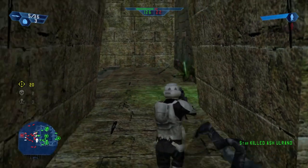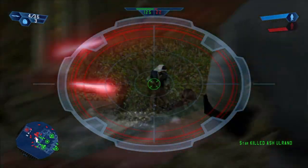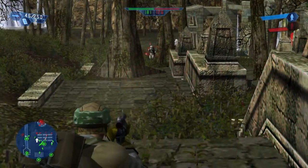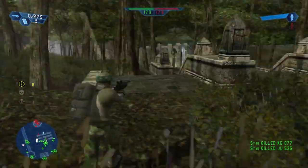Instant Action allows the player to jump right into a battle of their choice. The player can customize a list of battles, which can then be played through in any order, on any map, with any faction. Players can also choose whether or not they would like to have heroes fight for each side.